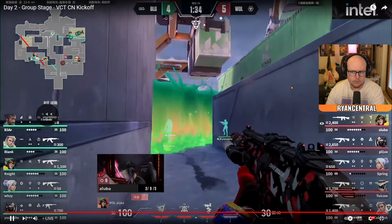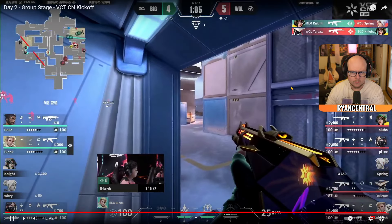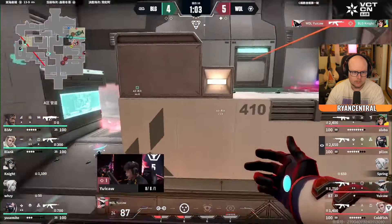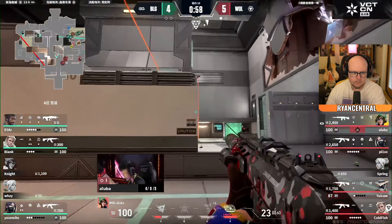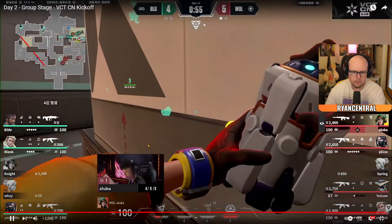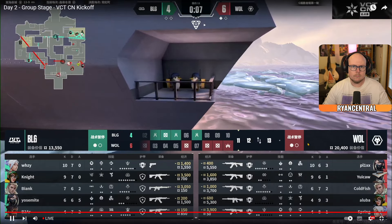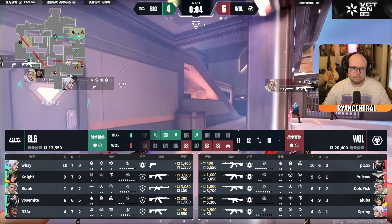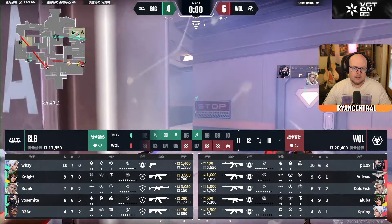Why does he go down first towards B? Does he go through the wall? And then there's a trade, and then a trade upon a trade. Are you seeing if you can find any more space? Not really. Lockdown used — pretty much confirms a round off that.